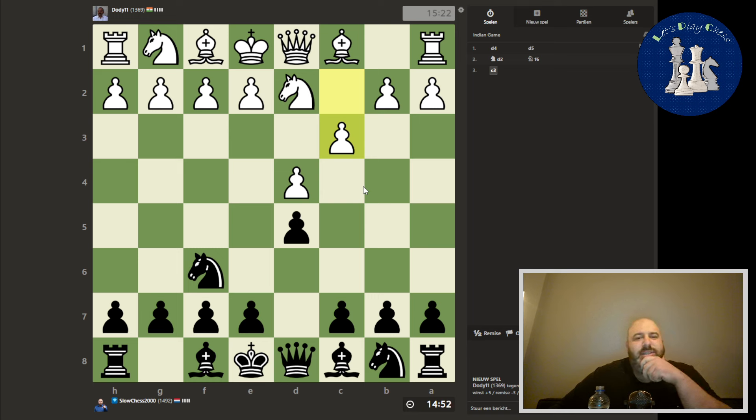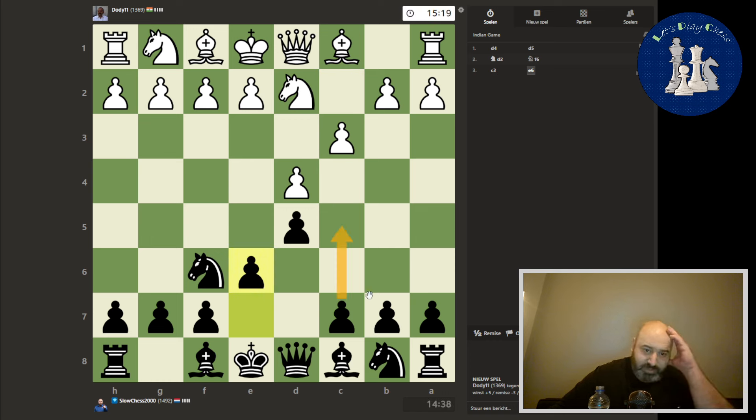What is this setup? I don't know, I've never seen this before. Maybe keep the light-square bishop on its post and maybe play c5. What is this — an Indian game? An Indian game from somebody from India.